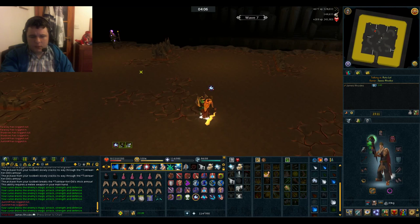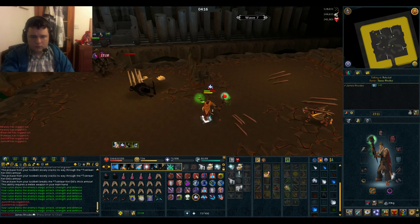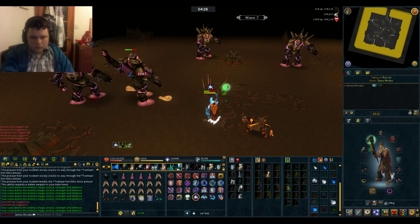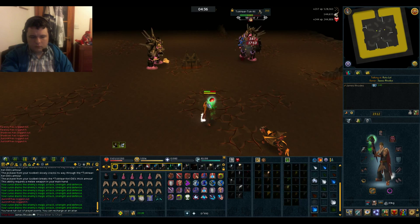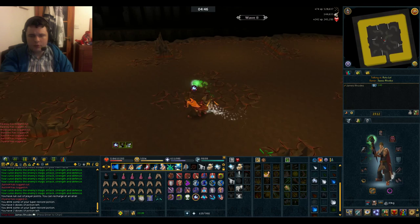At this stage I'm going to put Soul Split on to regain some lost health. My prayer's dropped so I'm going to drink a restore potion. There's a ranged crystal but I don't need it so I'm going to leave that on the floor.